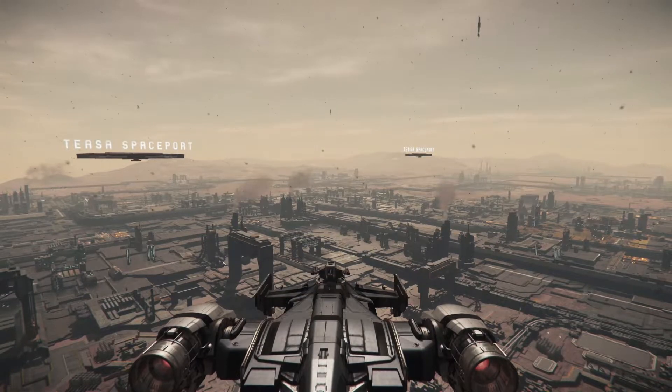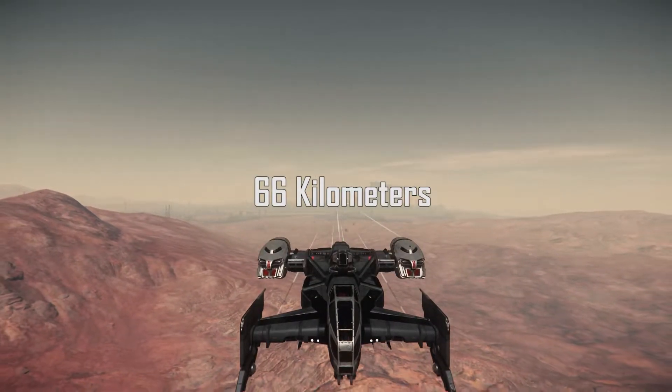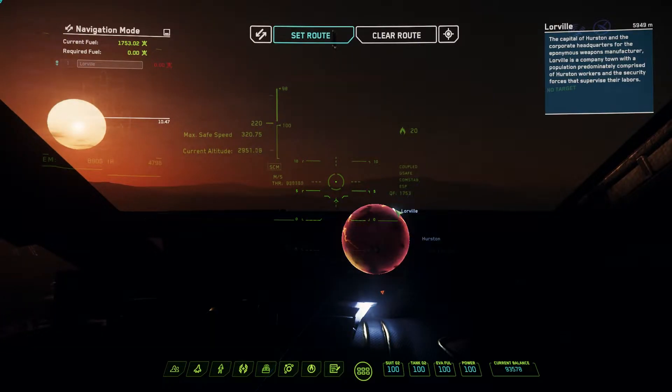I used this little building in the distance for reference. You don't have to be dead balls on — just estimate it and start flying straight out for about 66 kilometers, which can be determined by calling up your nav map, selecting Lauraville, and your distance will be in the upper right-hand corner.